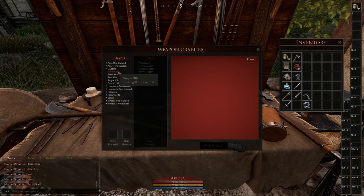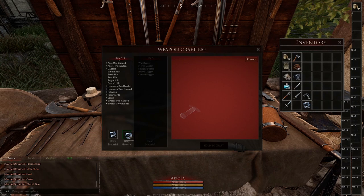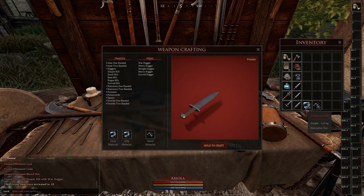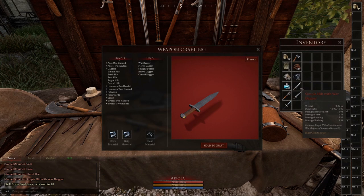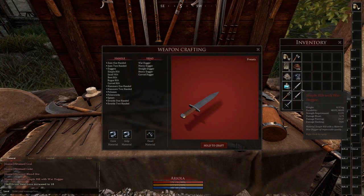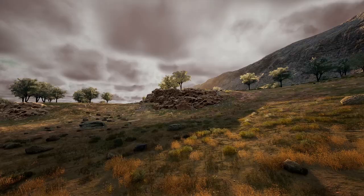If we now move over to the weapon crafting bench and use the new metal we just gained, we will be disappointed because the lore is still low. The flakestone weapon will actually be better than the pick iron or grain steel weapon we just created. In the beginning it's better to use flakestone since you have a higher lore, and first extract quite a lot until your lore reaches a decent level.